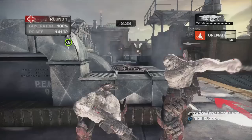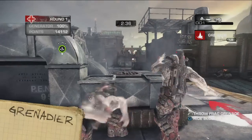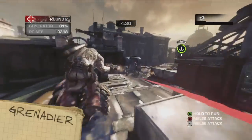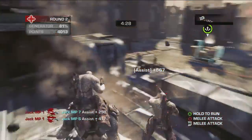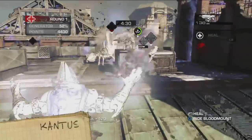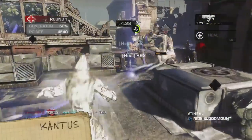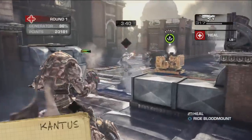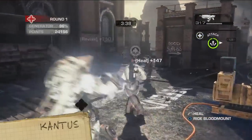The Grenadier, as you can probably deduce from its highly imaginative name, is able to throw frag grenades. Get him up on a Blood Mount, and he can toss frags even faster. The Cantus is the Locust medic. He can heal everyone in his immediate vicinity, and for that, I hate him. His healing ability is greatly boosted by riding on a Blood Mount.